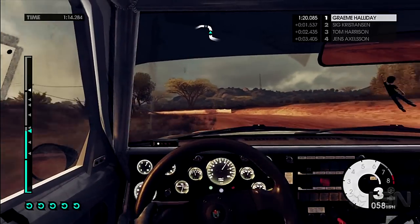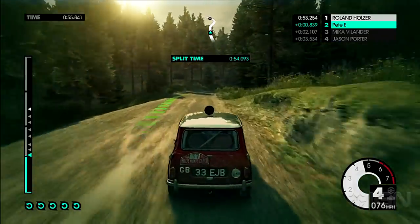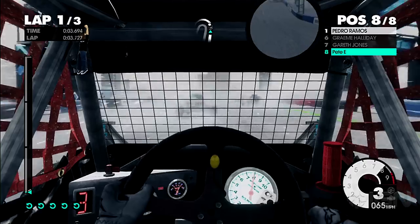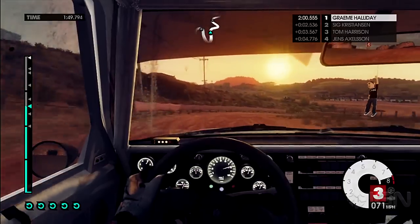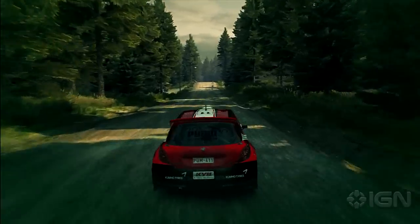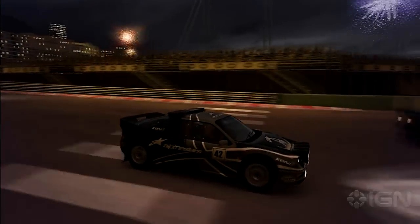Luckily for Dirt, the wrappings that fuel the racing are a minor factor. Different times of day and changing weather make the world of Dirt look stunning. From the cockpit of a buggy you'll be blinded by the kicked up snow from other cars and you'll marvel at the sun setting over the canyon horizon. Villagers dart across the back roads of Scandinavia and fireworks light up the Monaco sky as you dash around the track.